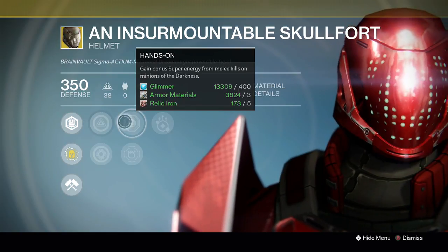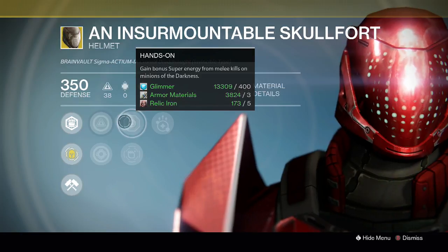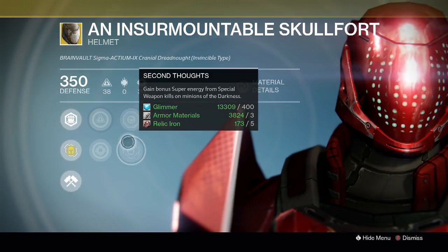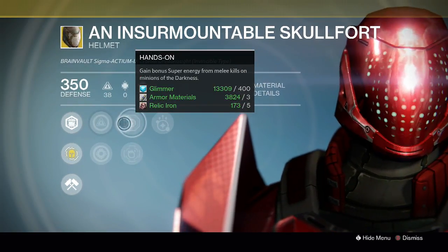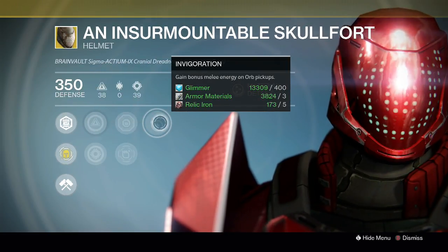Insurmountable Skullfort is a melee-oriented exotic item, so you're always going to have a melee-oriented perk. We've also got Special Weapons — Second Thoughts — but only on Minions of the Darkness. This one will always be melee-oriented at the top. Invigoration gives you bonus melee energy on Orb Pickups.